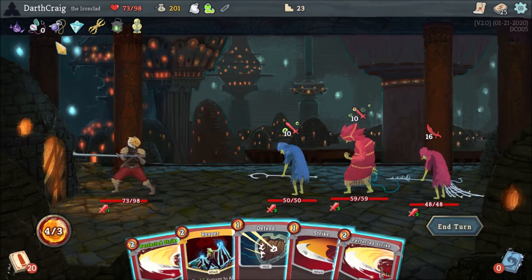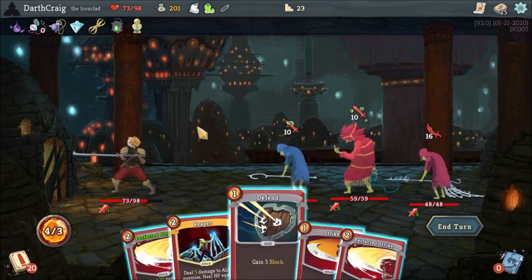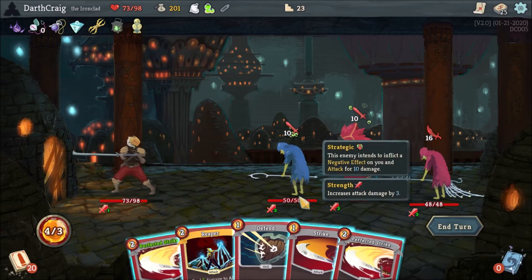As far as relic loadout, I have the ability to gain extra cards quite a bit, so if I end up with three cards played or less — which is common because I have a lot of two-cost cards — I get more cards the next turn. It gives me a wide array of cards to play at every turn. Lantern gives me extra energy to start, so it helps with the two-cost cards.